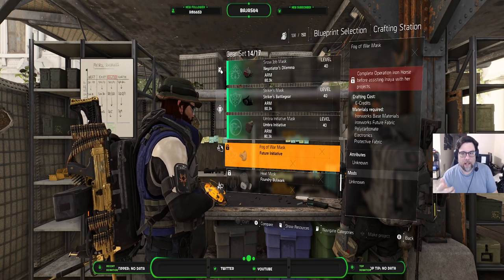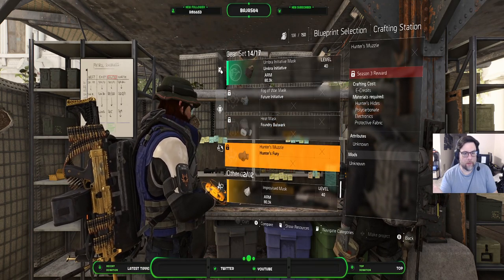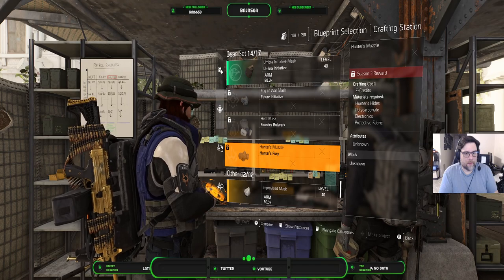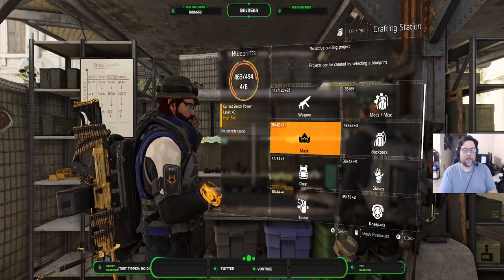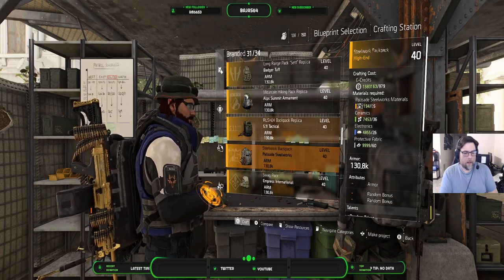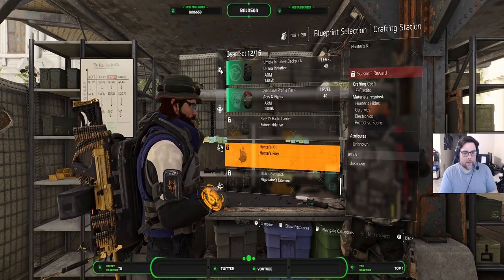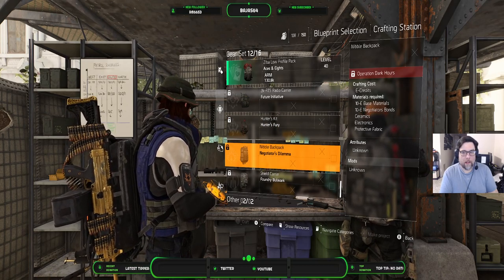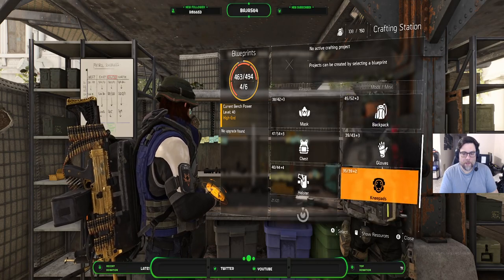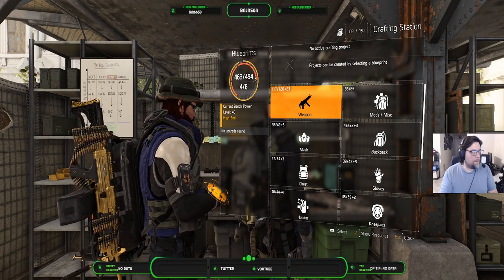So I haven't done Iron Horse yet — that's a Season 3 reward. I could still get them as a world drop, but I can't craft them because I don't have the blueprint, so I can't get those in the reconstructed caches since they're not unlocked. Same with the backpacks — there are certain ones that are locked: Season 3, Iron Horse, Season 3, the Dark Hours raid, Operation Dark Hours.